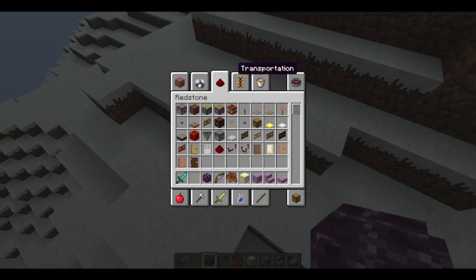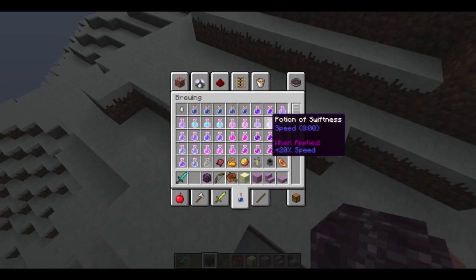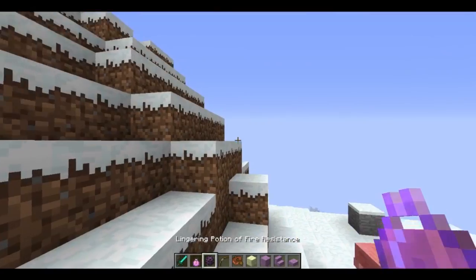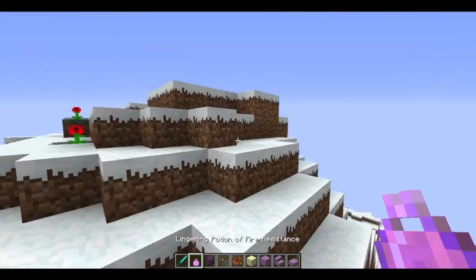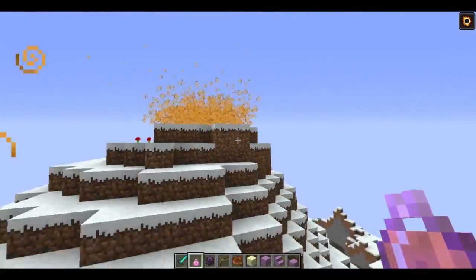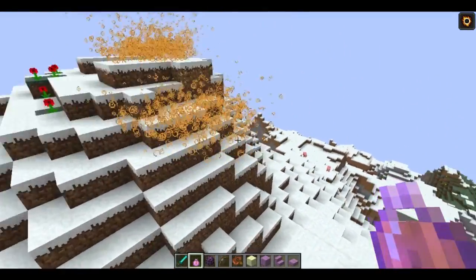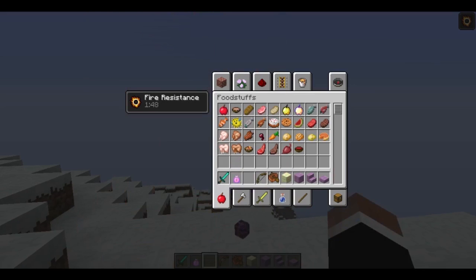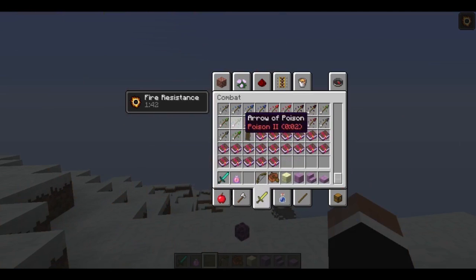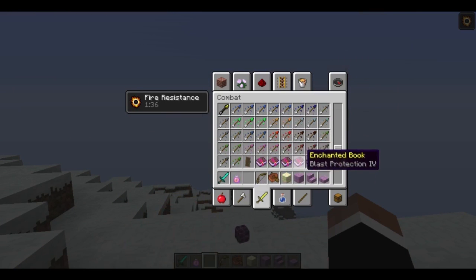Any additions to redstone? Nothing new there. Let's look at brewing — we have lingering potions. The lingering potion looks really cool depending on your particles. If you throw it down, it lingers and gives you a really cool cloud effect, like showing where you threw your fire resistance potion. The arrows also have different effects like fire resistance and healing — different things if you hit with them.